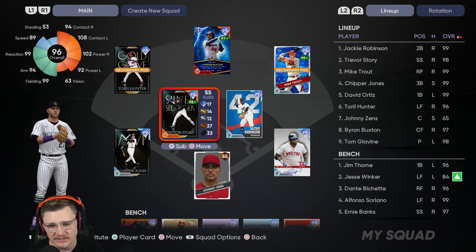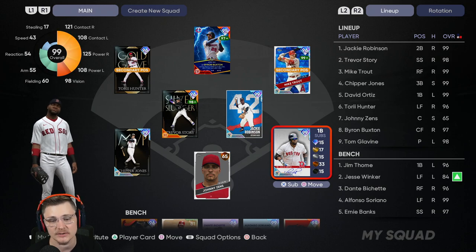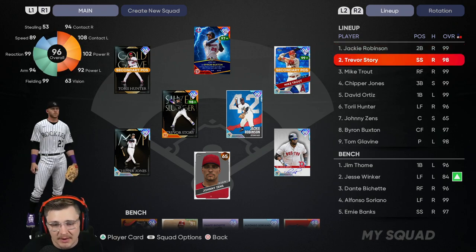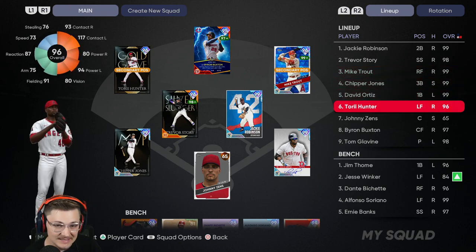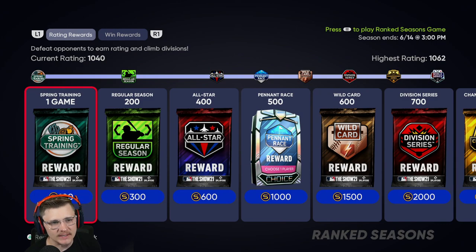At third base we've got Chipper Jones, Trevor Story at his primary shortstop, Jackie Robinson has been killing it — honestly one of my favorite cards. I used to hate him in years past but right now he's definitely one of my top favorites. David Ortiz at first base and Johnny behind home plate. In the lineup: Jackie leading off, Trevor Story in the two spot — though in a competitive lineup he typically hits five through seven. Mike Trout three, Chipper Jones cleanup, David Ortiz, Torii Hunter in six, Johnny seventh, Byron Buxton eighth. We're rated 1040, World Series division.